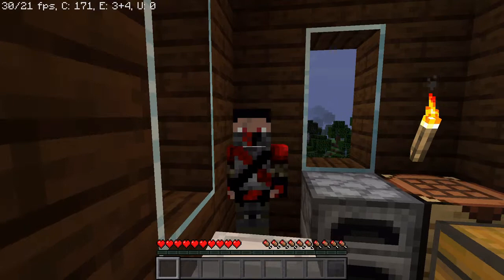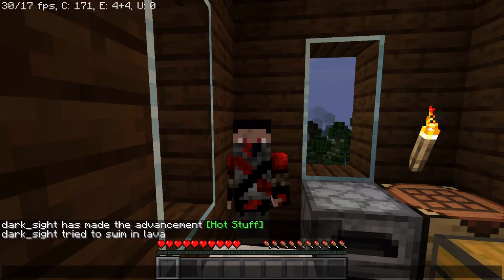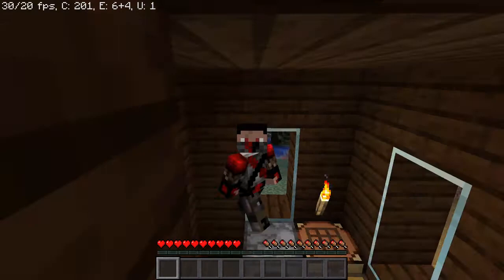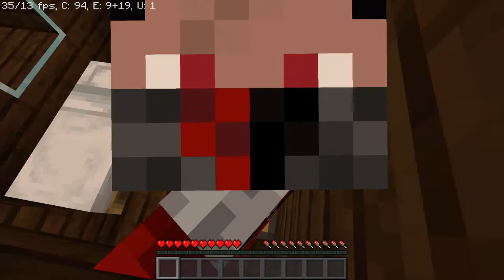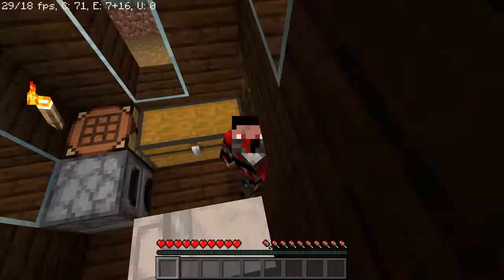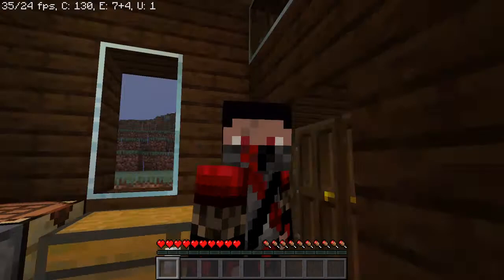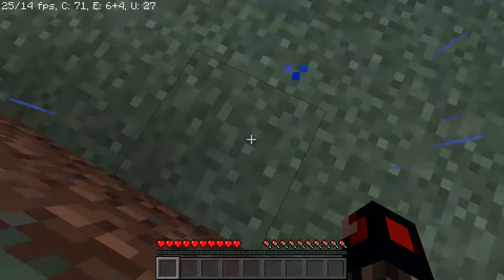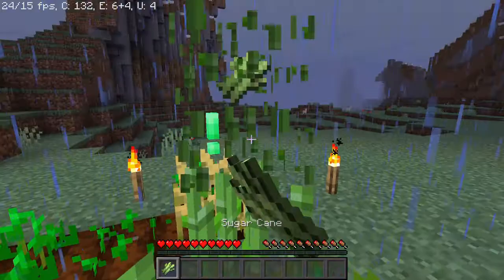Well guys, this happened - I died in lava. I was out mining, trying to get some obsidian for an enchanting table, so I had my diamond pickaxe out. I placed the water bucket down and started mining, but the water bucket made obsidian above me, so there were no paths to escape. Sadly I died, and now there's a stupid lava drain going on which makes the wound even worse, and I had most of my stuff with me.